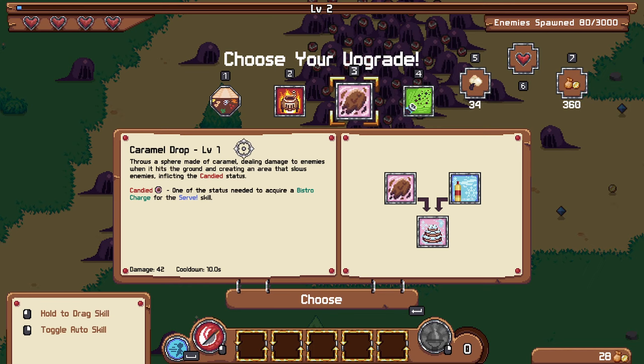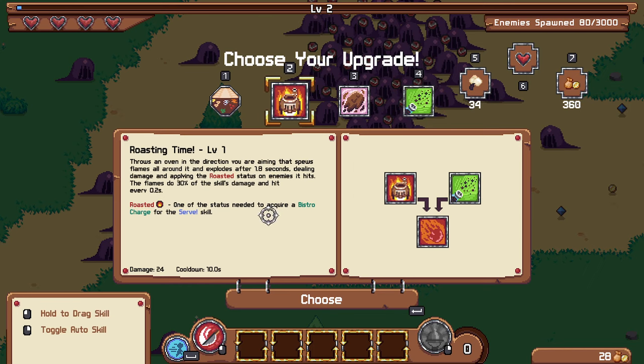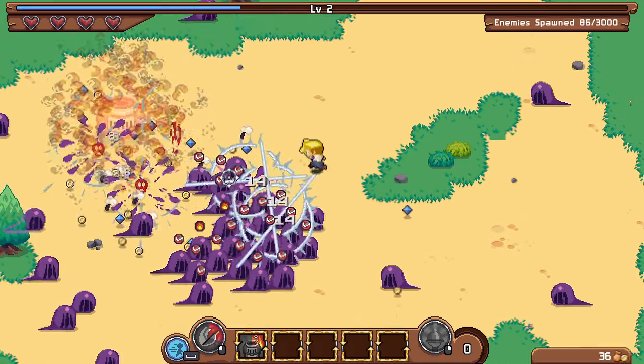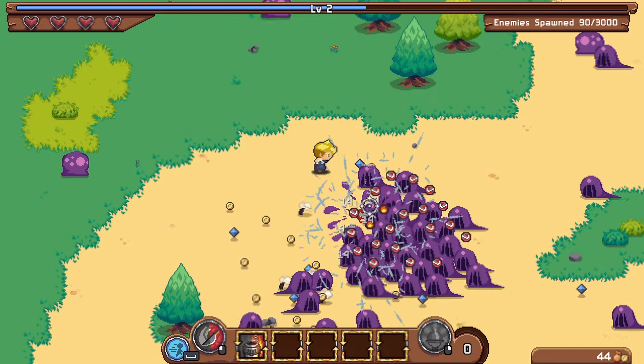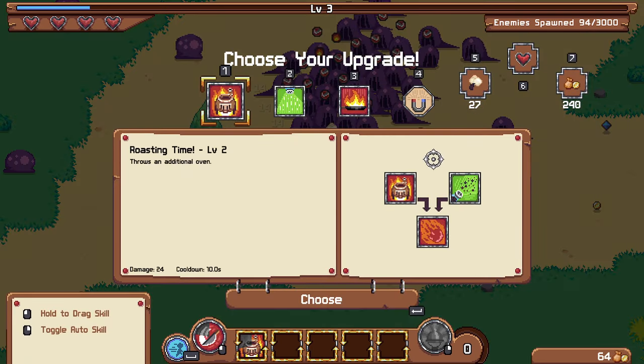I like persistent effects like that. There's also a sphere made of caramel dealing damage to enemies when it hits the ground, and a handful of black pepper in a cone. Let's go with the oven and stack a bunch of persistent effects to protect me. Now I'm leveling up much faster — an additional oven sounds great.